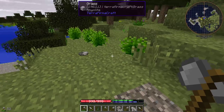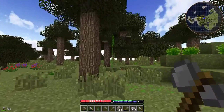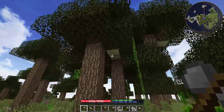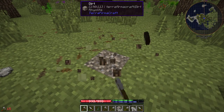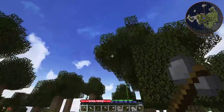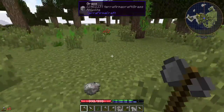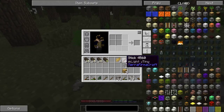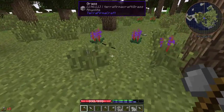If you happen to find willow trees, definitely prioritize those. Willow trees, or any trees that seem to have lots of extra logs or are intertwining with other trees, tend to give you more wood at a time. Both of those trees came down and we have about three stacks of logs, which is more than enough for the first night.